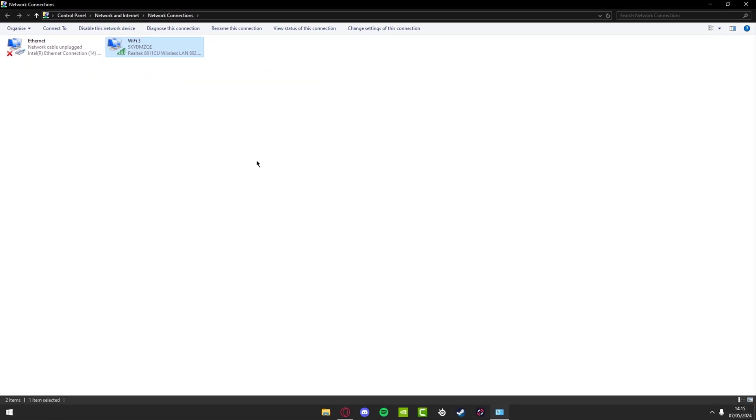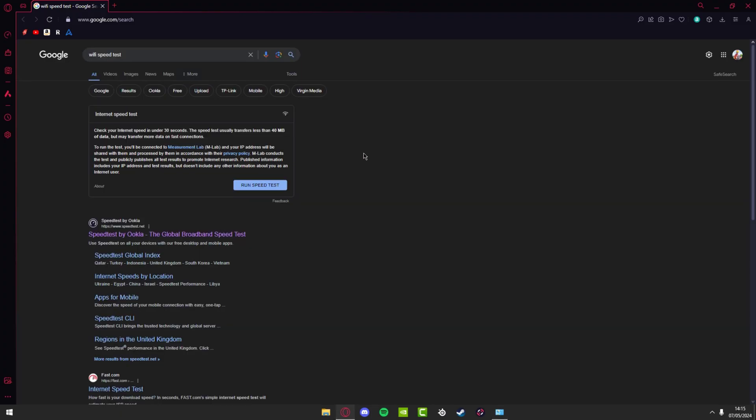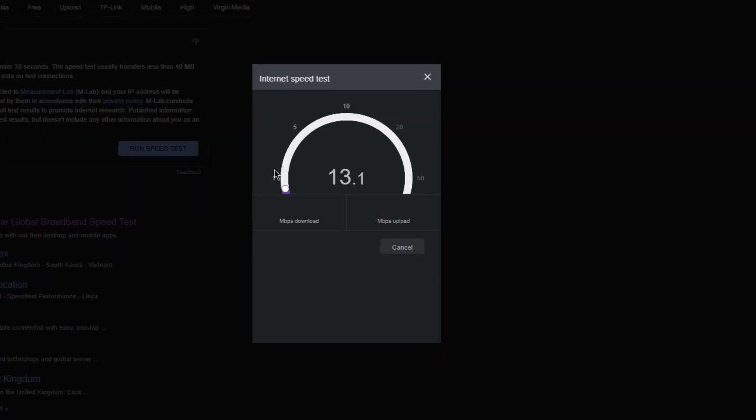Just give it a few seconds to identify — as you can see it's done. Now we're gonna run the speed test again just to show that this actually does work and will fix your internet. Look at the difference! Is there not proof right there? It's crazy how one thing can fix your internet speed. Make sure you guys do apply this and I assure you in Roblox your ping is gonna be much better.